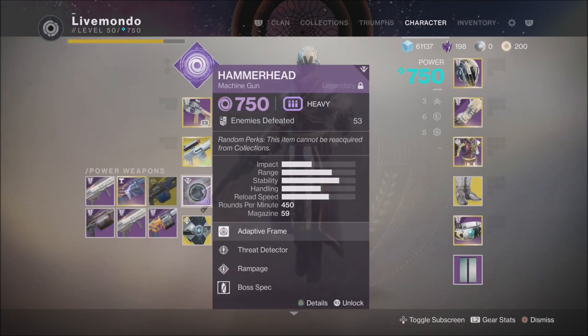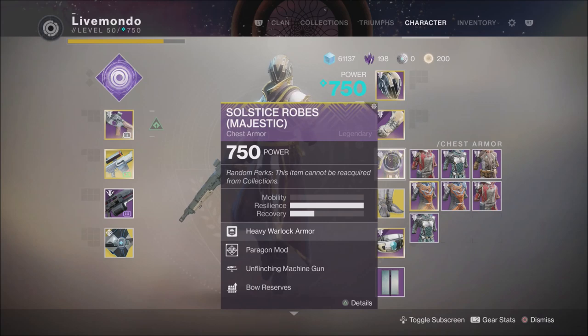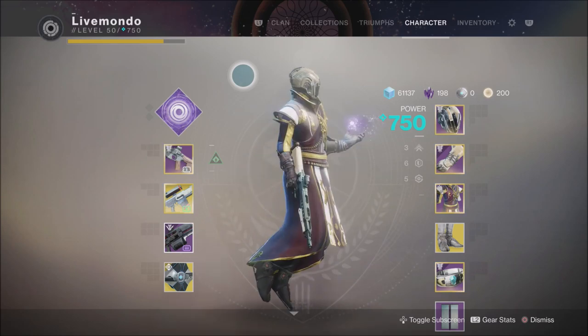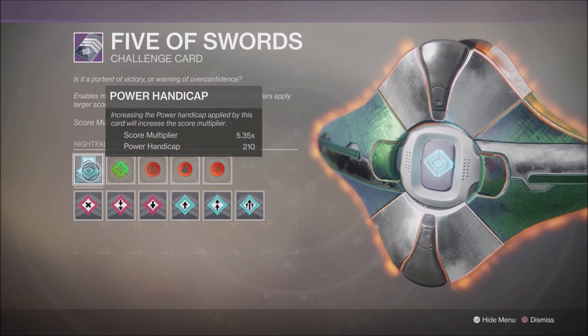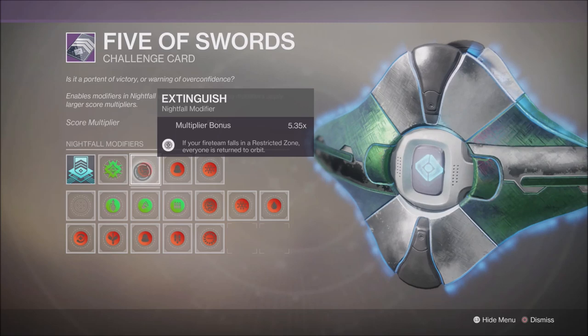I've got Lunazom for the reload and the rift. My bond has Innovation, which gives you health back when you run over an orb. Hence why I went with the Bygones, because I don't have many fully masterworked primaries that are good enough for this strike. So we've got a 5.35 score multiplier because of that.